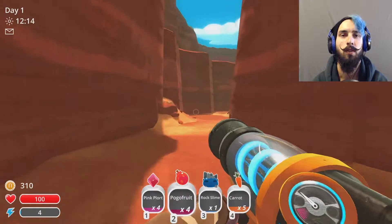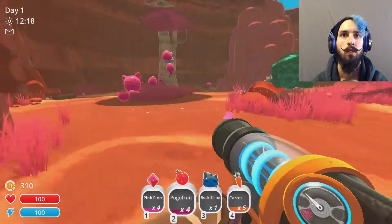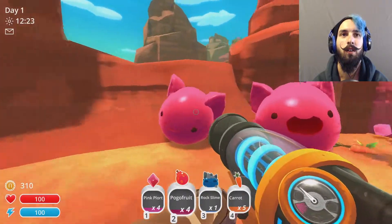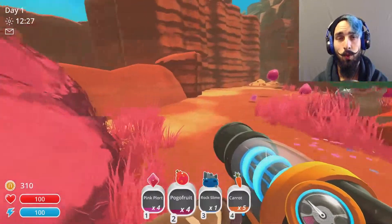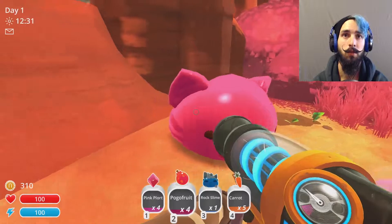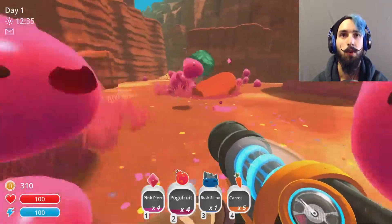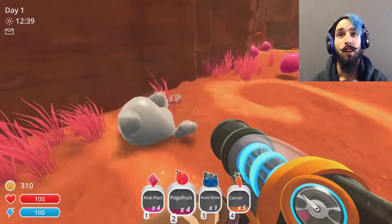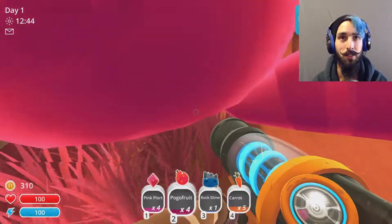Oh, this area is open — let's go exploring! And if you don't know: when a pink slime eats a tabby slime plort — this little gray adorable thing — it becomes a tabby largo, a pink-tabby largo. It combines the two.